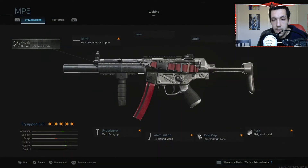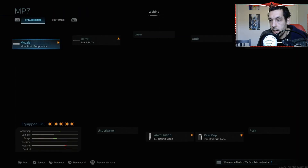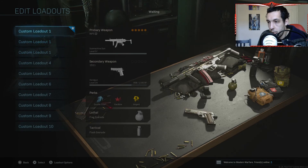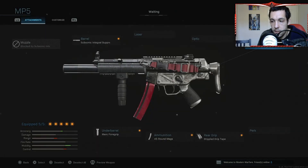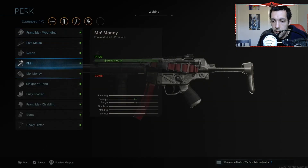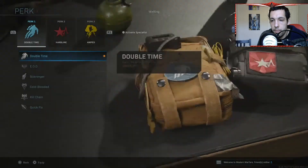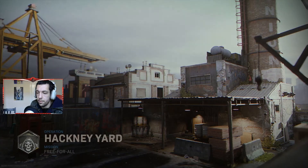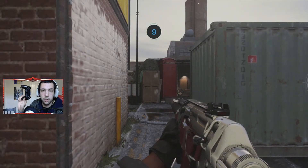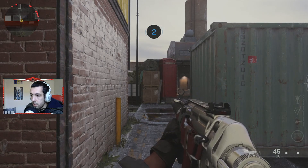Then pick a gun you want to use. This is my go-to MP5 setup — it's what I use in multiplayer as well. Find a gun you're comfortable with; it could be the MP7 or the M4, but I go with the MP5 because I can snap onto targets with it. Run the custom game until you get a nuke or the time runs out, whichever comes first.